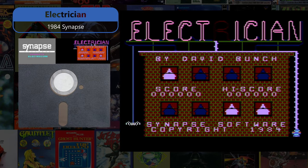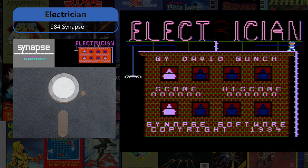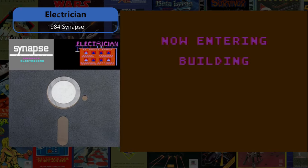Electrician is a 1984 Synapse game where you must try to reattach electricity to rooms in buildings after an earthquake and then explore an animal-infested sewer.